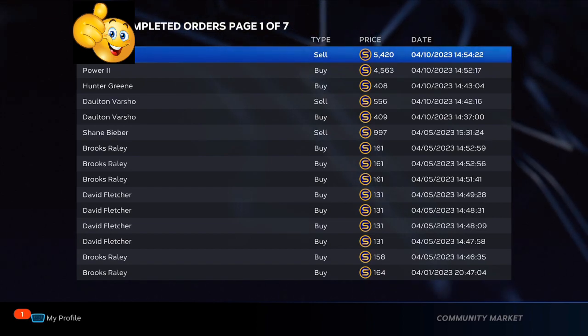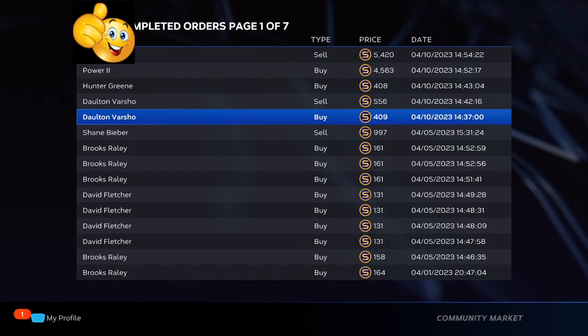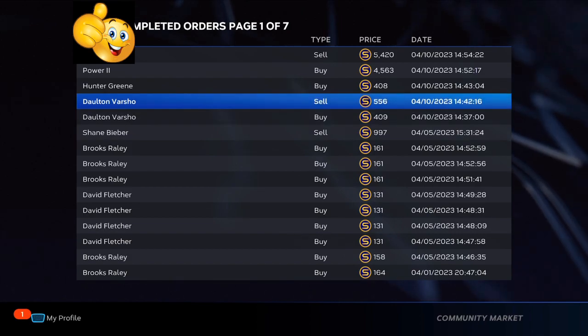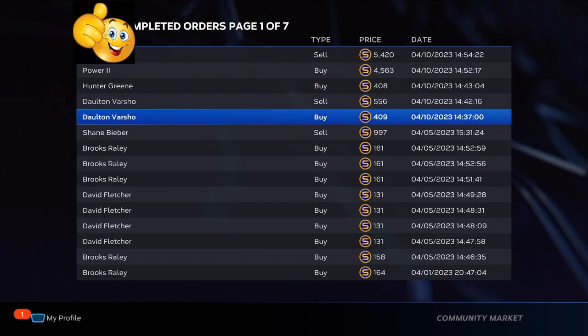If you watched the last video, I gave you the gold exchange method. Now we're going to go small gaps and big gaps. With this method, as you can see, Dalton Varsho — it's about a 150 to 160 stub gap. Once taxes come off, you're going to be making between 100 to 120 profit. Then you're going to be doing the bigger gaps next.